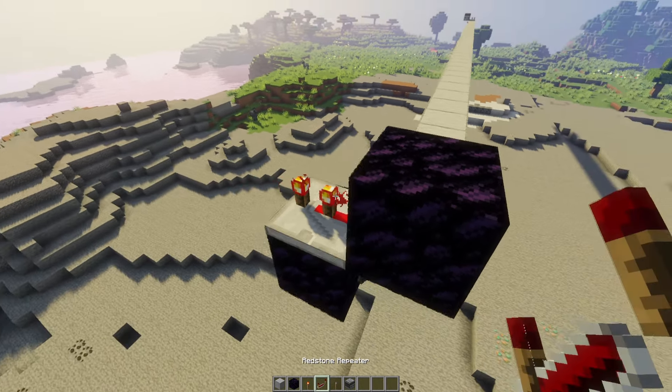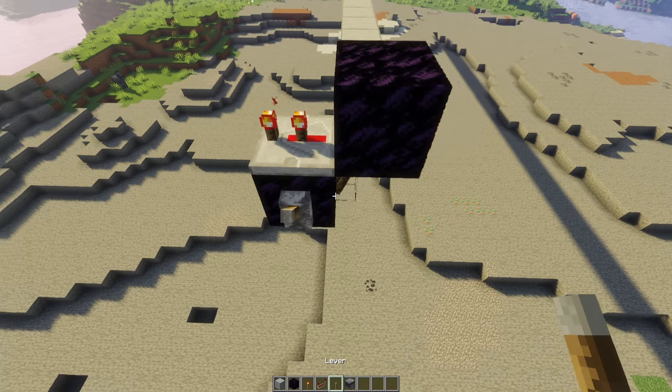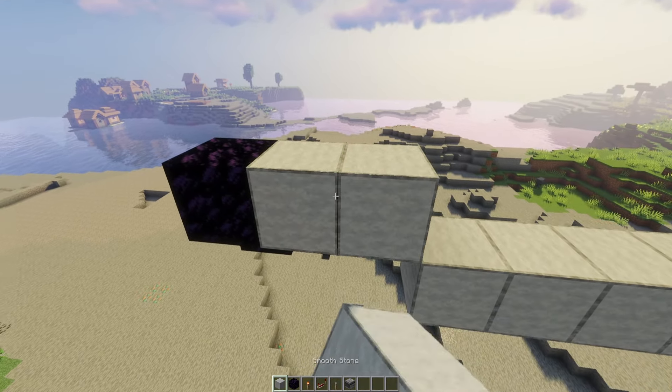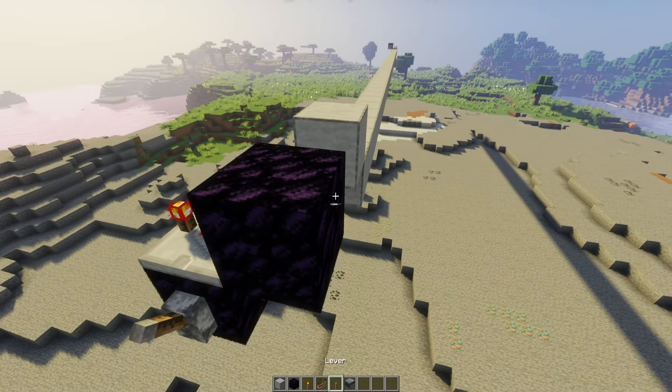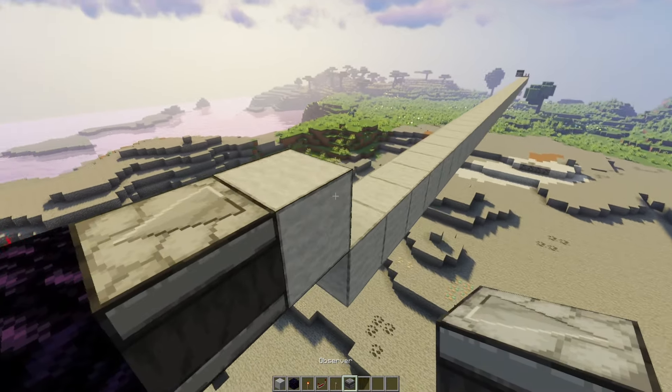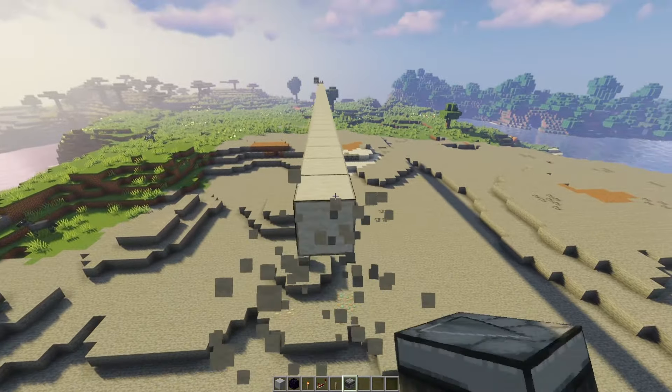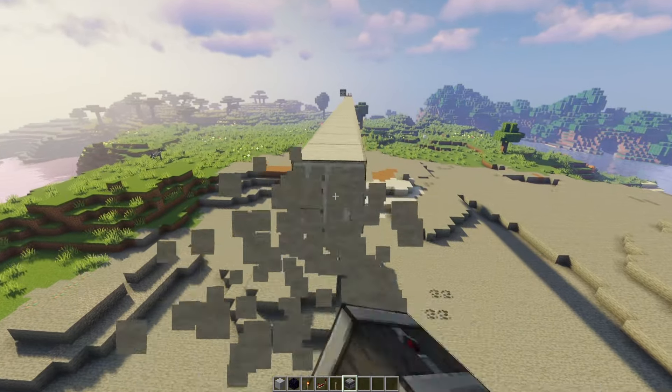Place your repeater and put it onto one tick. Place your lever on the back, place two temporary blocks, break the first one, place your observer on there — the smiley face is facing you — then break the temporary block. Break all remaining temporary blocks and go back to the beginning. Now we have our return stations in place and it's time to build the flying machine.